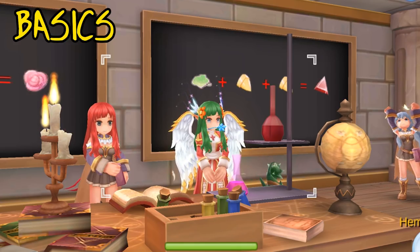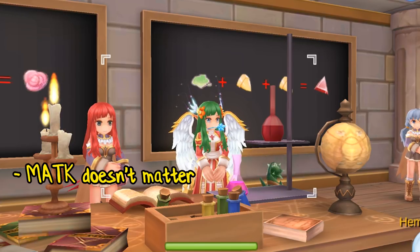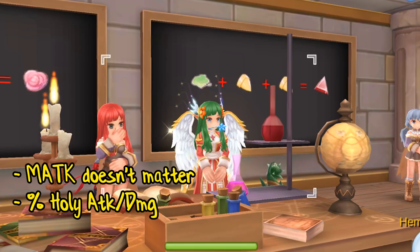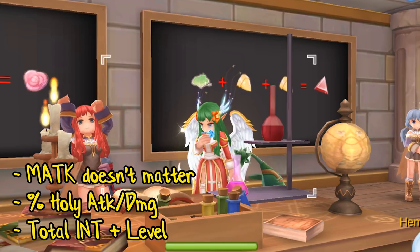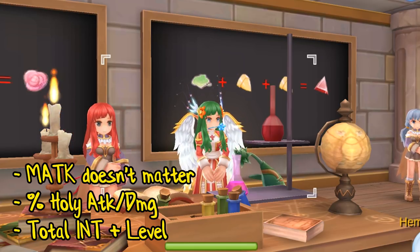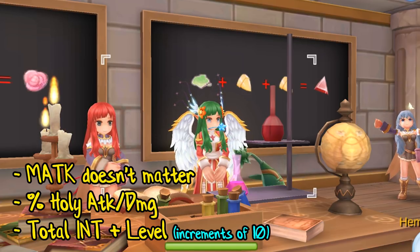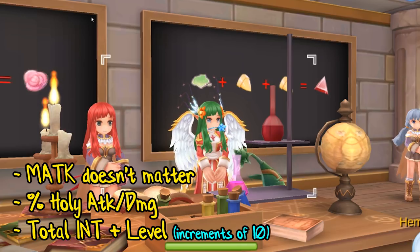Let's start with the basics. Straight out, magic attack doesn't matter. Percentage increases in holy attack matter, and int and your level are the main determinants for your heal. However, your total int added with your level needs to be in increments of 10 to increase your heal.